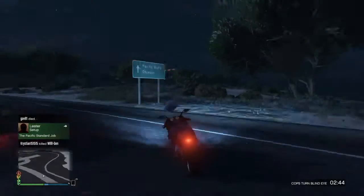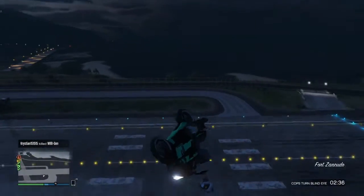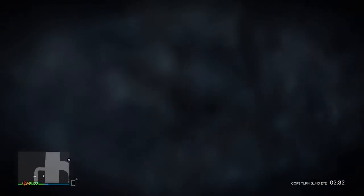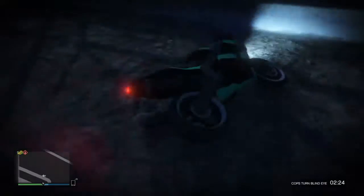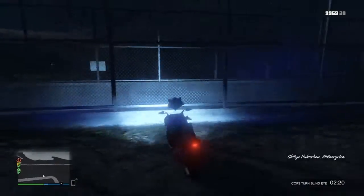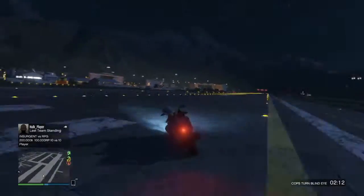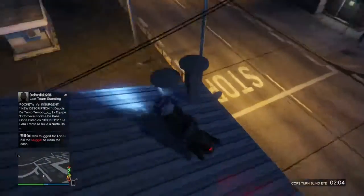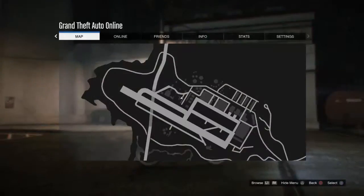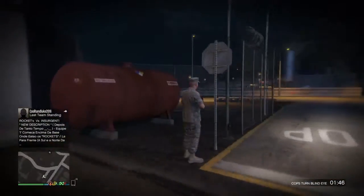For this next secret building, make your way over to the military base. Once you arrive, there will be a little secret tower that you can actually enter. There are rooms you can go into and stairs that go all the way up to the top. It's pretty much recommended to turn on cops blind eye, because unless you have a cheat in story mode to avoid the cops, you'll be fighting all the military personnel.